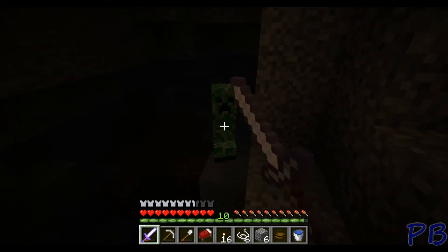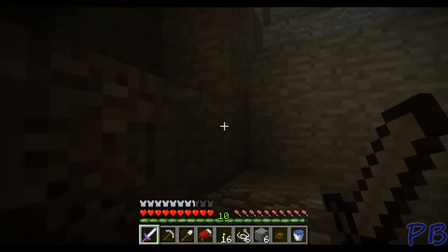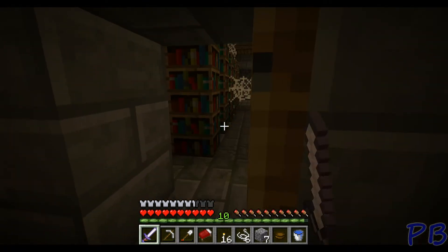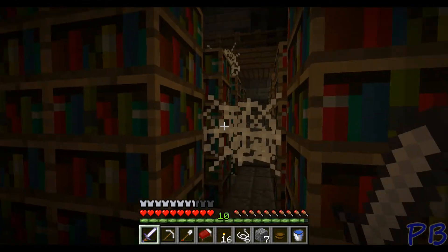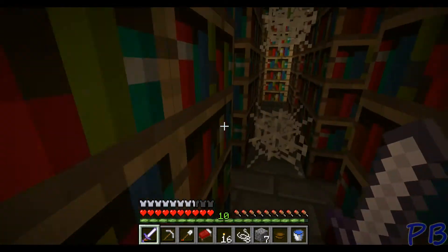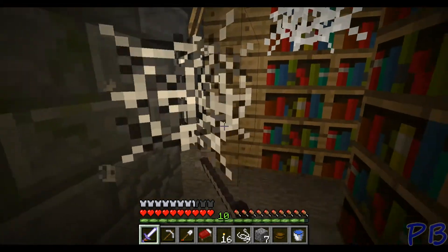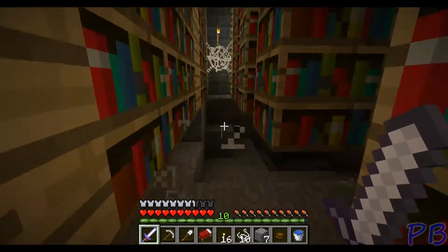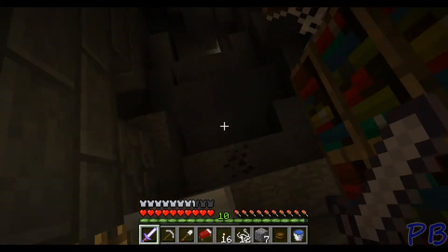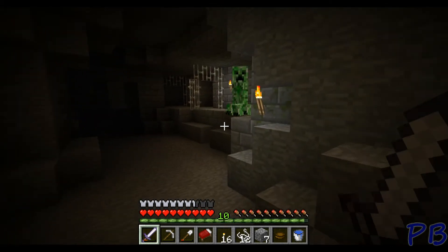Stay back, stay back! Stupid creeper — I'm not even worried about the experience, I just want to not die down here. Especially with level 10 I can get a pretty good enchant with this. Okay and there's of course another chasm here — the question is how are we going to maneuver around here. I believe there was a ladder somewhere — yes, here it was. What an interesting library — the hovering library, with creeper to boot.